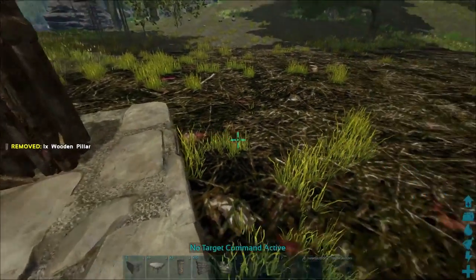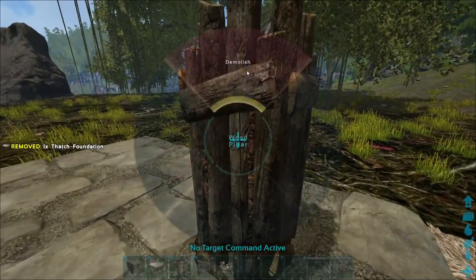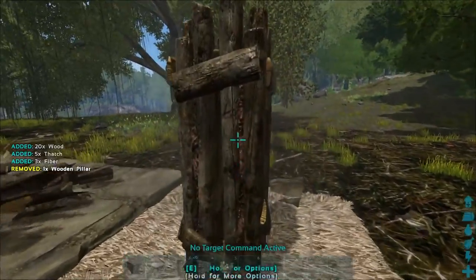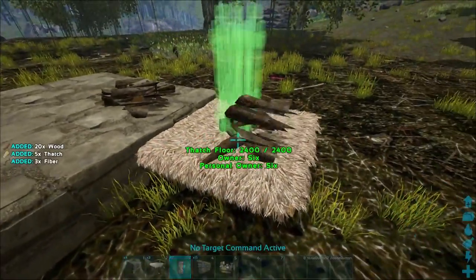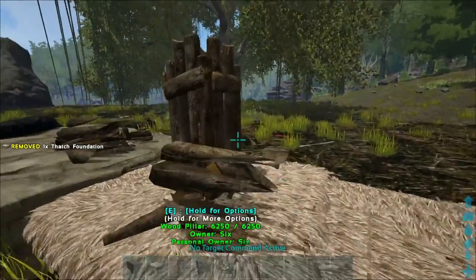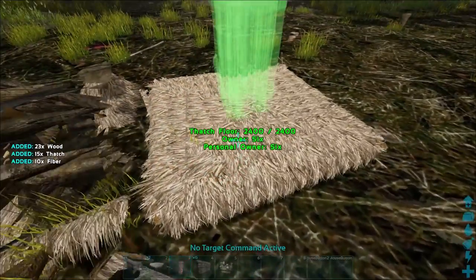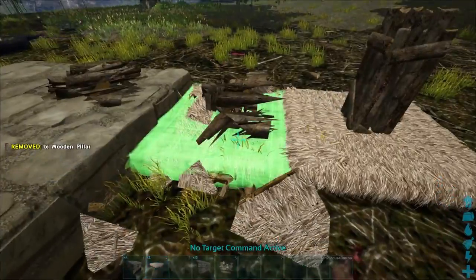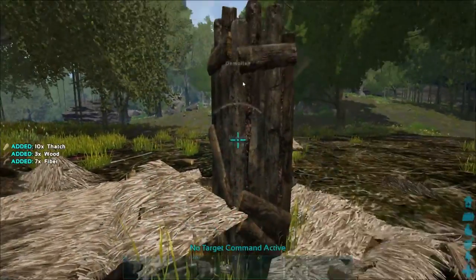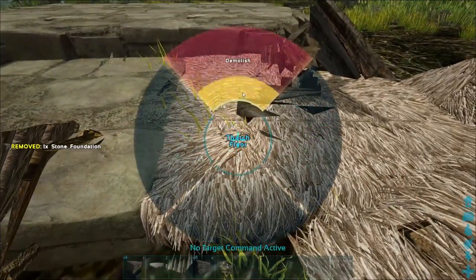Lowering foundations — I'm sure most people know how to do this. Chuck a pillar inside one foundation, snap a thatch foundation on the lower snap point, demolish the pillar, and then repeat. We're going to do it three times. So: thatch foundation on the lower snap point, demolish again, and just lower it one more time — pillar, foundation. Perfect, that's what we're after. Then go ahead and snap two more stone foundations on the low snap point.